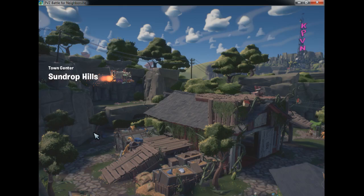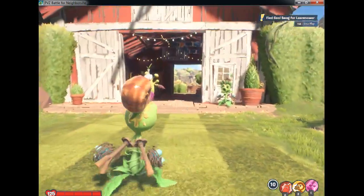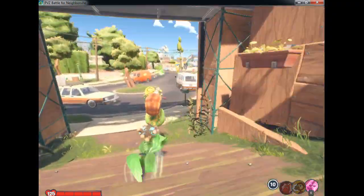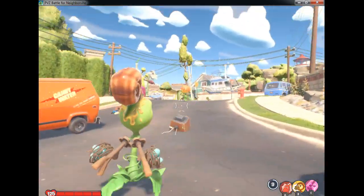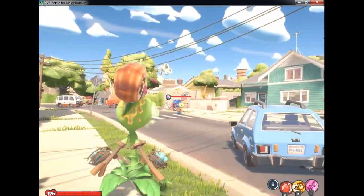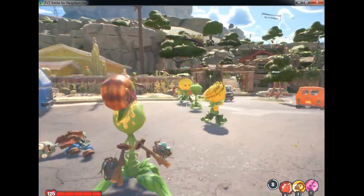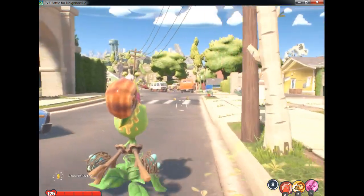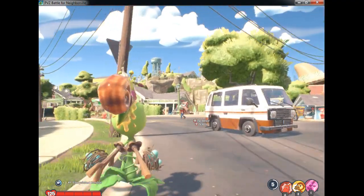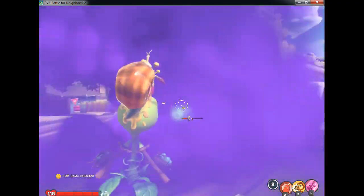Sun drop hills. I see a guy over there — a zombie. Nice. Bad zombie! Oh my god, these zombies get wrecked. Long shot! Nice. Hey buddy, stop scratching your butt — gross. Stop.